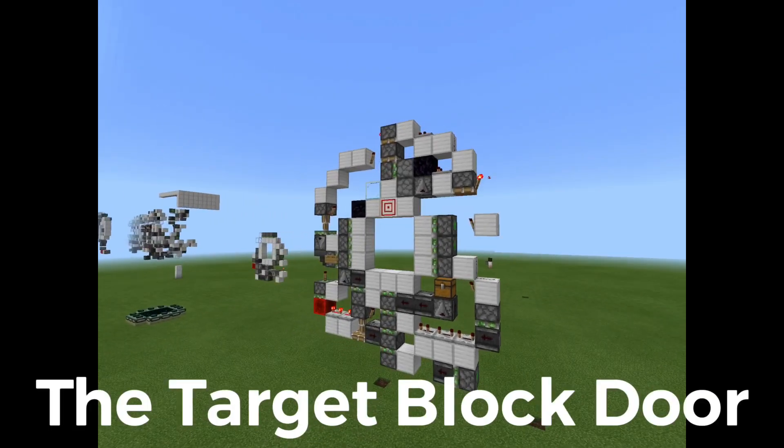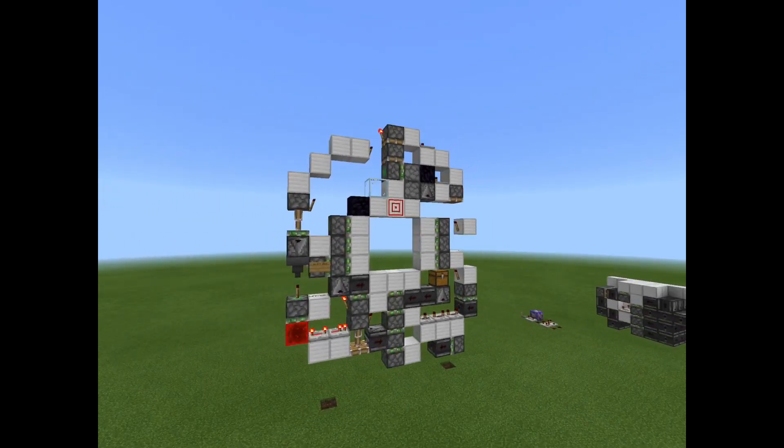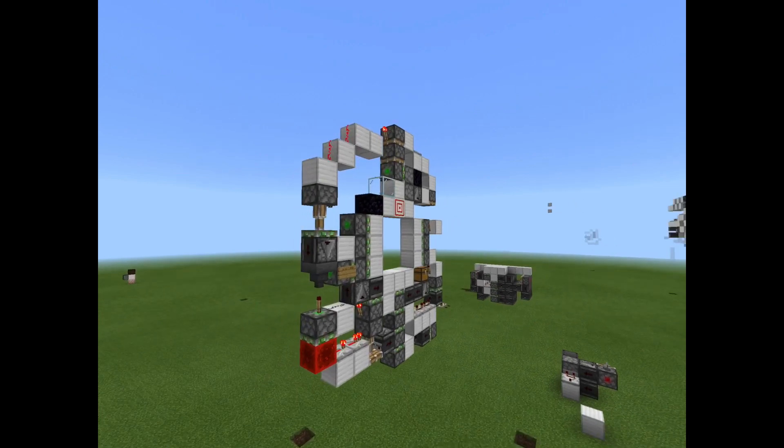By adding a target block to it, you get what I like to call the target block door. How this door is operated is pretty straightforward — you shoot the target block with any projectile, and the door will toggle its state.